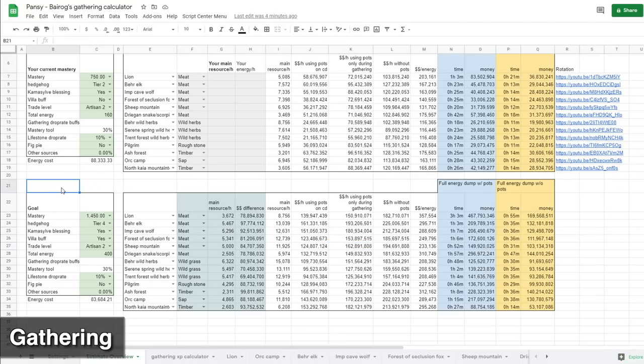Just remember that this is raw calculation — for example, if you're gathering meat and selling directly, but if you use that meat for cooking, you could make more money in the long run. This is a direct calculation to show which spots are lucrative for raw cash and how much you could be expecting at each spot.